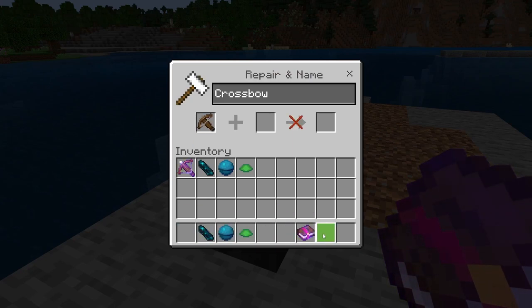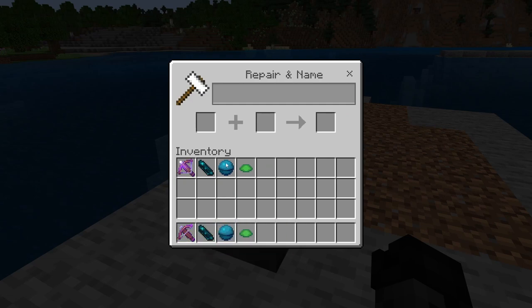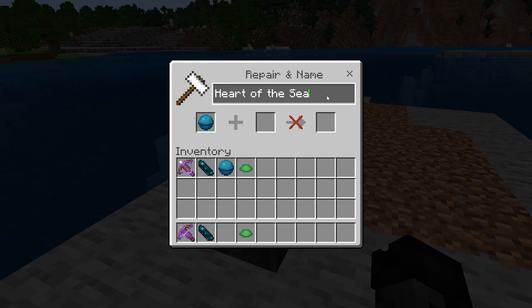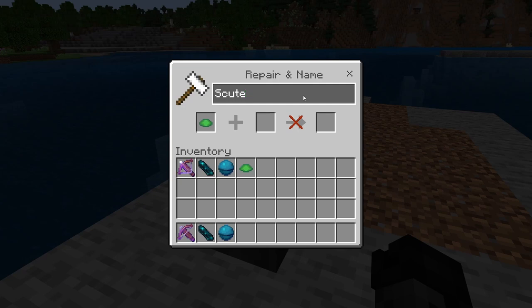First thing we're going to do is put that crossbow up with that enchanting book, and we're going to rename this 'Grappler.' Now we're going to put that echo shard up there — this is going to become our Batarang. Same thing with the heart of the sea; this one is going to become our Smoke Bomb. And then our scute — this is going to be our Sonic Emitter.